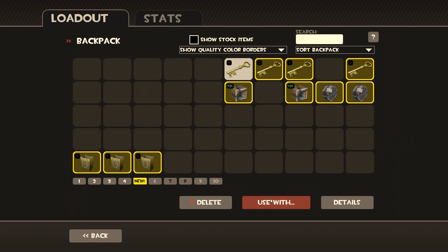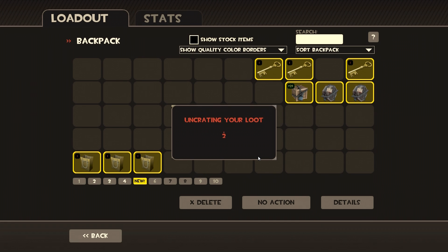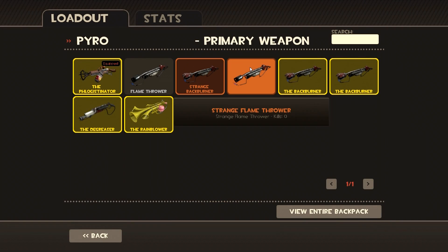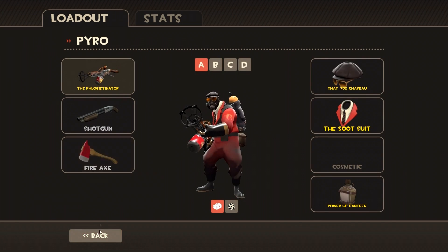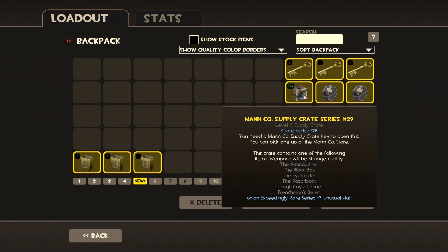We're going to use a key on crate series number 25. We got the strange Flamethrower! Do I already have this? No — great, that works. I'll take it. I didn't already have one so it's good to have one now.